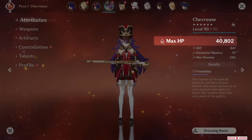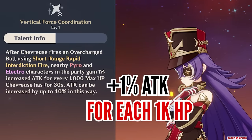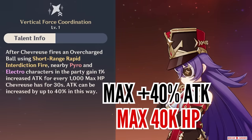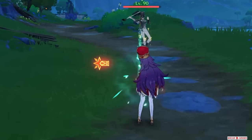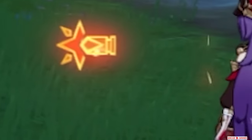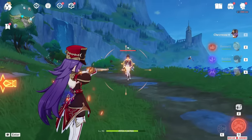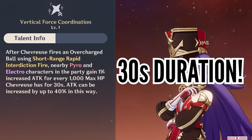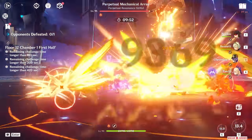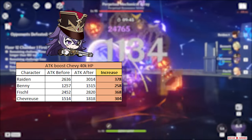You'll notice she has around 40,000 HP — there's a reason for that. Her other passive talent boosts every Pyro and Electro teammate's attack by 1% for every 1,000 HP Shevress has, with a max cap at 40,000 HP or 40% attack. To activate this buff, Shevress needs to unleash the Overcharged Ball with her skill — you just need to trigger an Overload Reaction with anybody and this bullet will appear, indicating she can now unleash the Overcharged Ball, which also has the best multiplier compared to the tap or hold versions. You need to hold down the skill to unleash this enhanced attack and apply the attack-boosting buff, and it lasts 30 seconds. At maximum 40,000 HP, this buff provides everyone with around 300 attack on average.